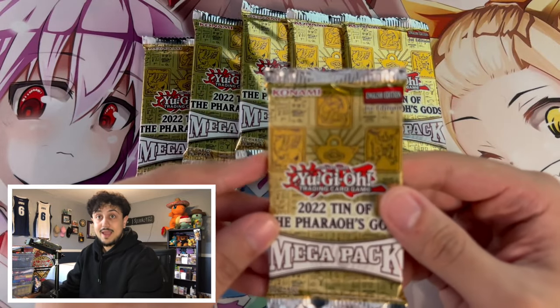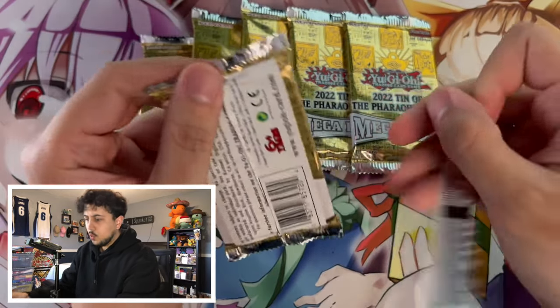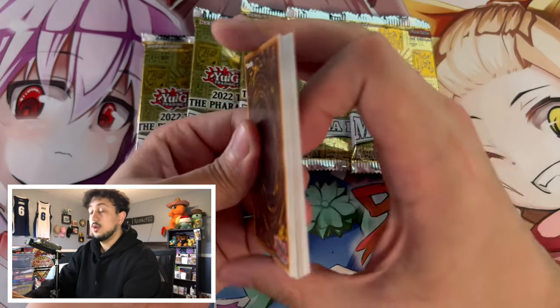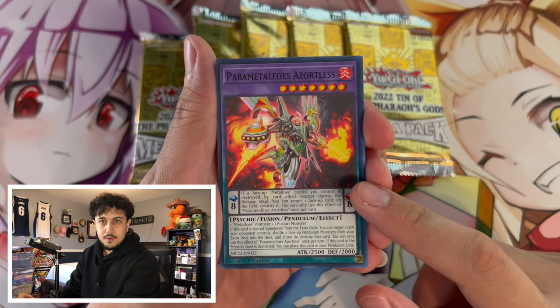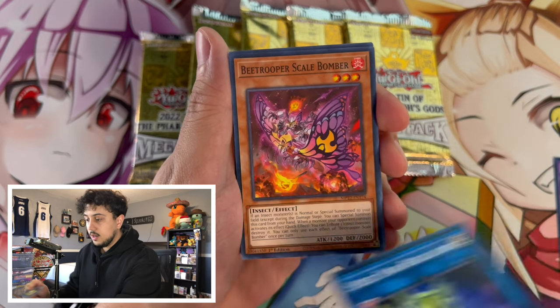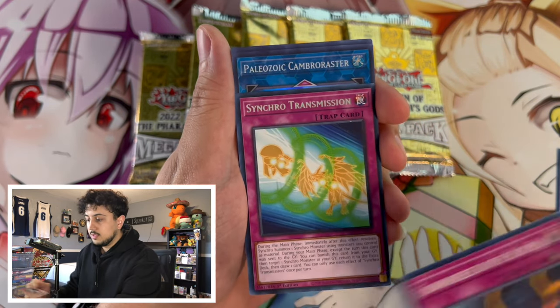Let's get into our first pack here. We're hoping for that Diviner — I think Diviner is like $22 USD at this point. So $22 for a $10 tin is absolutely insane. Prosperity is still like six to seven bucks, so there's still value there. We got Metal Flows Regulator. I don't remember everything that's in this set — a lot of the commons and supers. We got a Synchro Transition.